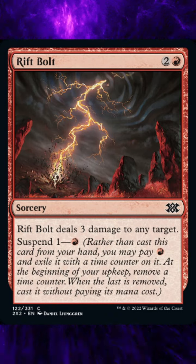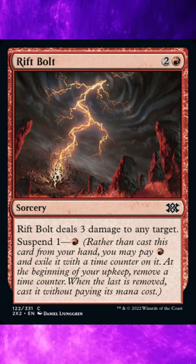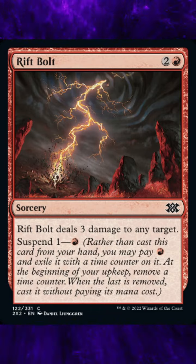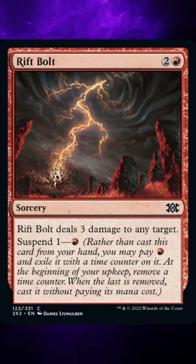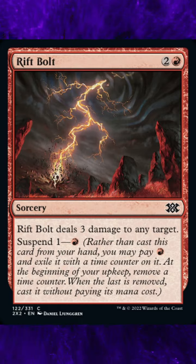Ruling 15: If the card has X in its mana cost, you must choose zero as the value of X when casting it without paying its mana cost. Ruling 16: The mana value of the spell cast without paying its mana cost is determined by its mana cost, even though the cost wasn't paid.